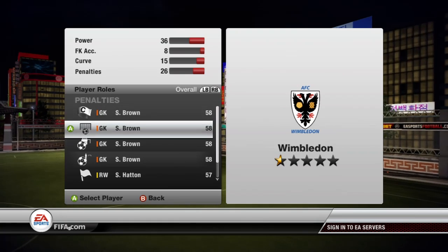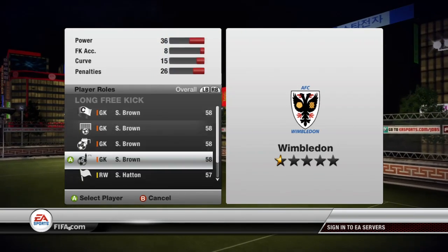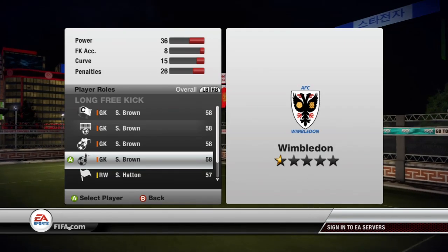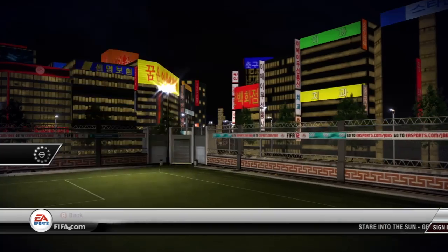The next thing you want to do, which will be really, really helpful, is player roles. Set the goalkeeper to do absolutely everything, including penalties and free kicks. This way you can catch them out and get those long range shot accomplishments. After you've done all this, just save and quit out.